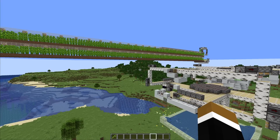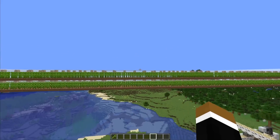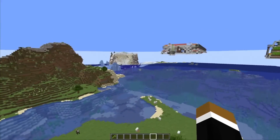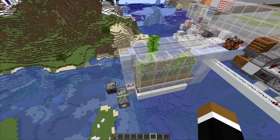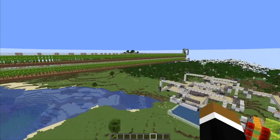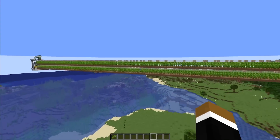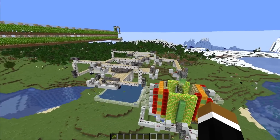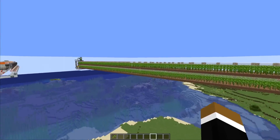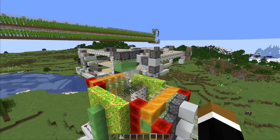Let's say you're already pretty established and you want to build an automatic farm. There are three types you could go for: a bamboo farm harvested by flying machines, a classic tree farm, or a moss farm with a bamboo module. All are viable options with their own pros and cons. Speed wouldn't matter much at this point since you're getting several thousand planks per hour with any of those designs, and you can always scale them up.